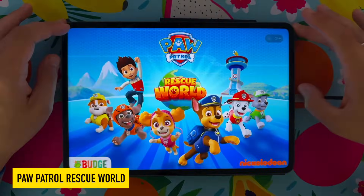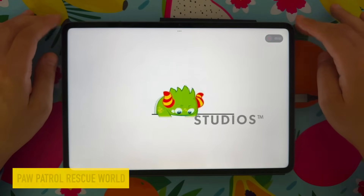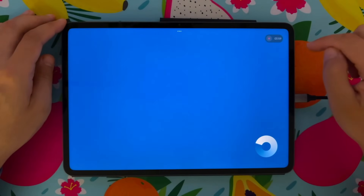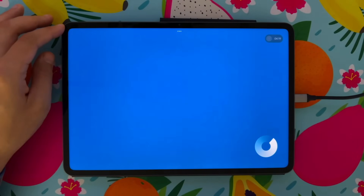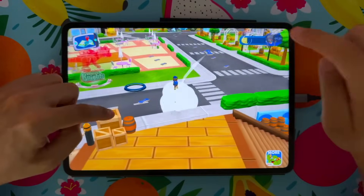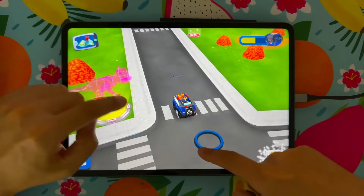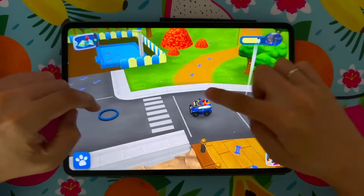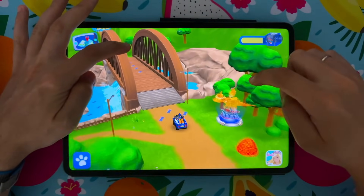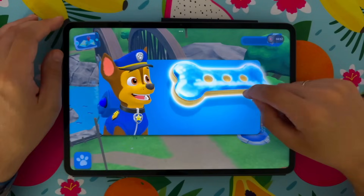Second game to play — Paw Patrol Rescue World, let's play! A place to go, we're on a roll. Almost there, pup! Find a few pup treats to win a prize. Incredible — it's a super treat! Tap it to eat it.